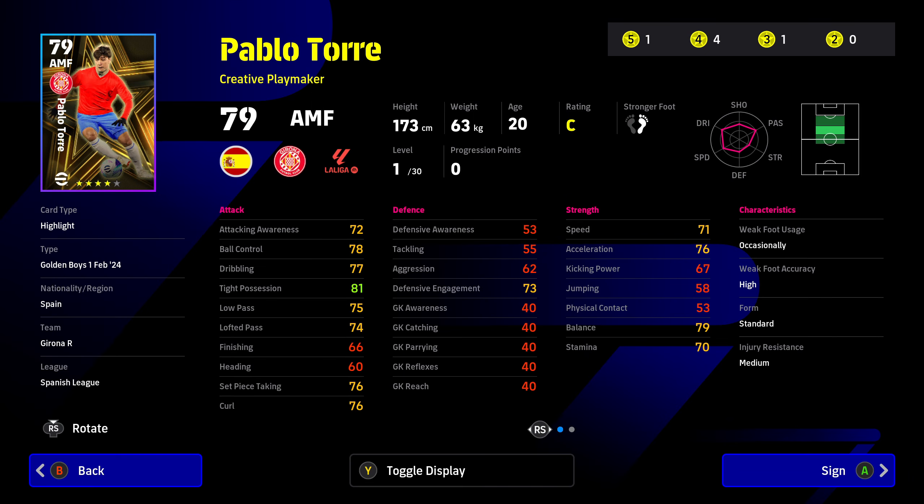Pablo Torre is a creative playmaker attack midfielder — this is one player to look out for in the future, definitely one of the bright sparks. Stats-wise he's absolutely superb. He's already got good acceleration and speed, and look at his tight possession: 81 — this is a very good player in that attack midfield role. He's got good balance, tight possession, dribbling, and ball control. What you want to boost is tight possession, ball control, dribbling, and also his passing stats. I don't think you're going to make him much of a finisher with finishing at 66, so continue to boost his balance — which boosts acceleration and attacking awareness — and then put any additional points into passing, getting that to at least 80 and above.